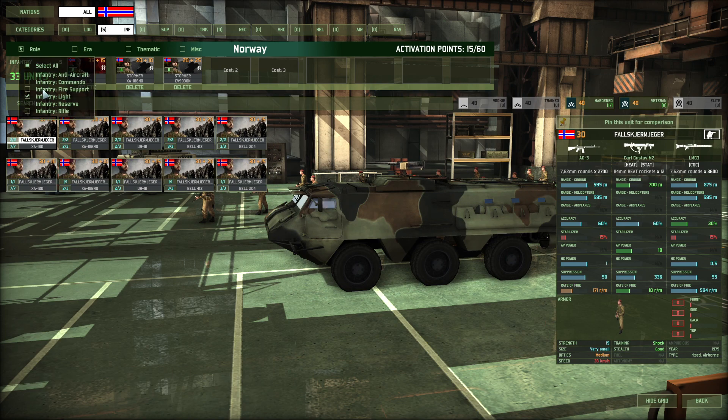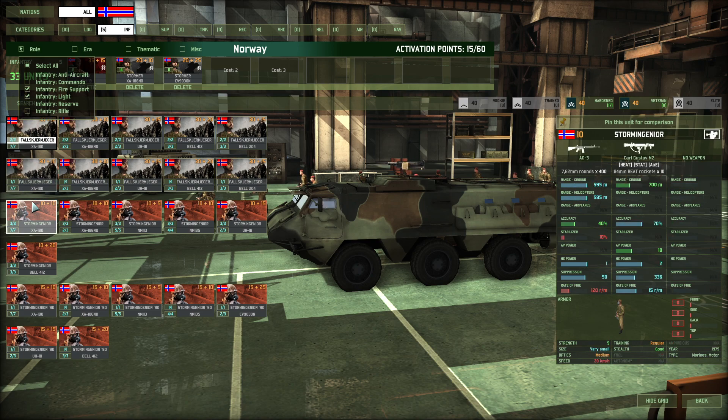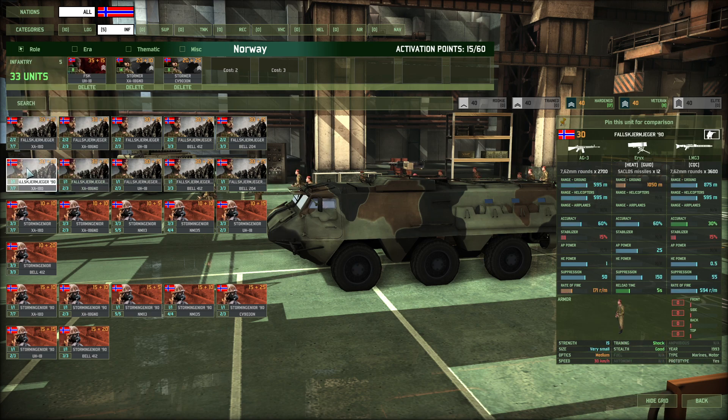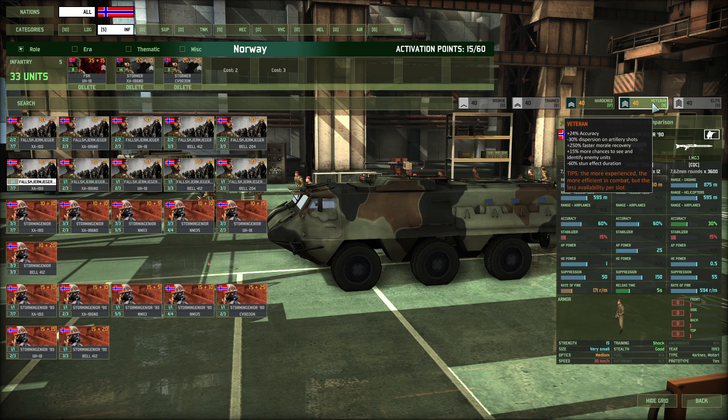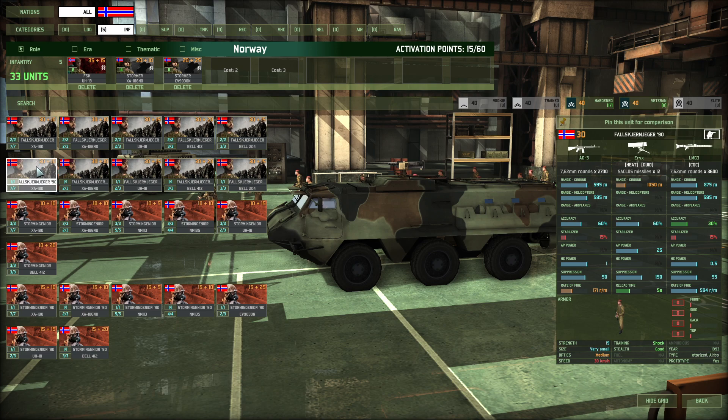Now we have to decide between these units. They have Eriks, they're pretty good in close combat but have short range. They're not good at fighting but they're half the money. I think we will go with the Foskem Yeagers. This one is amphibious, the other one isn't.